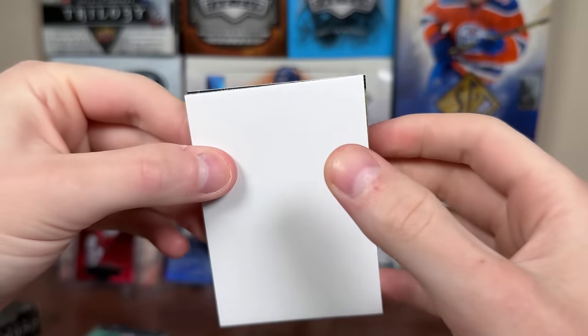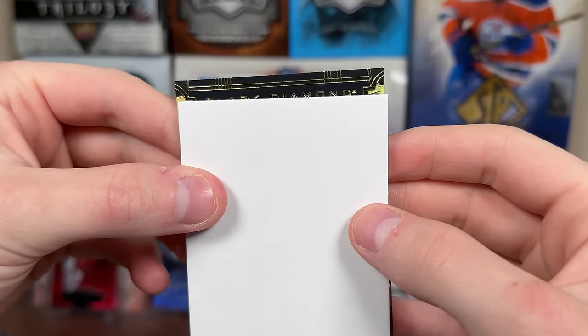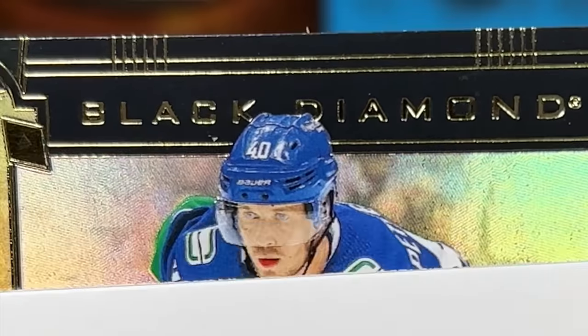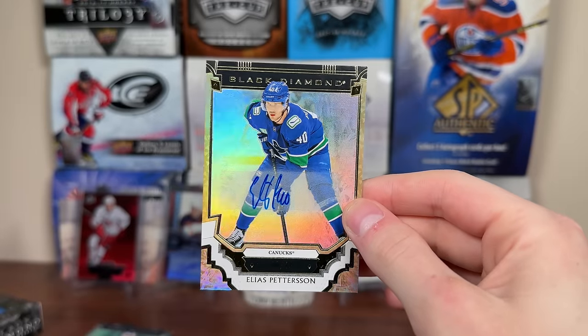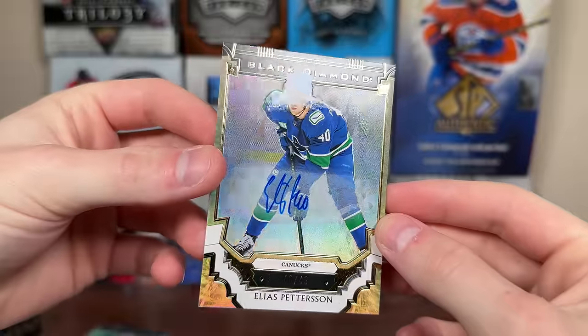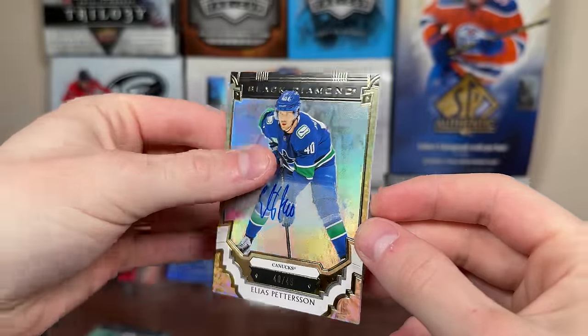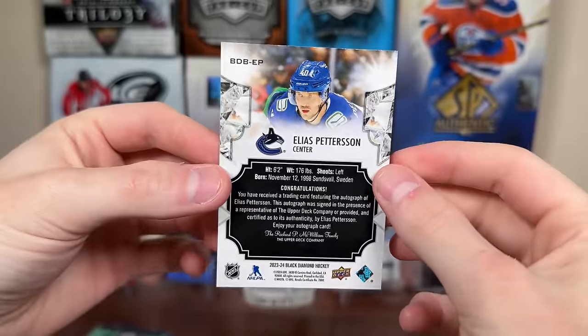And the final card here — hoping it's something decent. We got a little bit of a spectrum to it. It's Elias — it's an autograph to the base. It says Pure Black, numbered to 49. Jersey-numbered to 49 for Elias — 40 of 49. Sticker autograph there. So there's our box hit. That's a very cool card, but the rest of the box was aggressively rough.